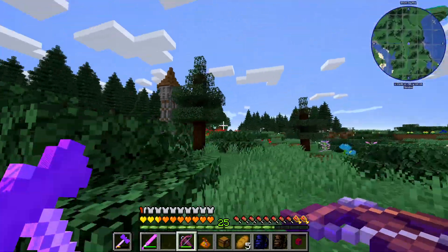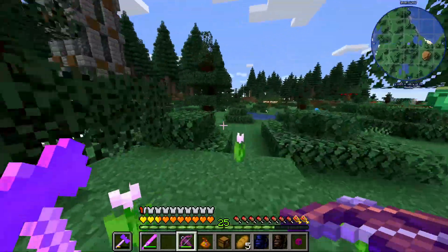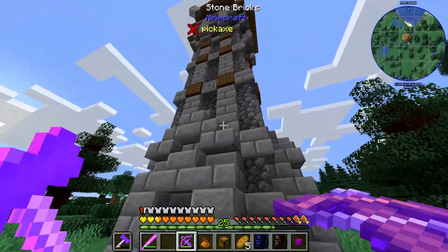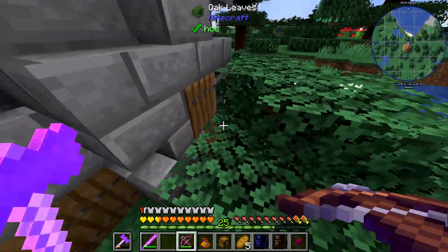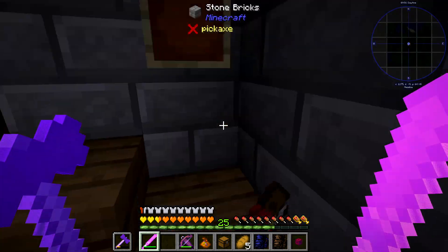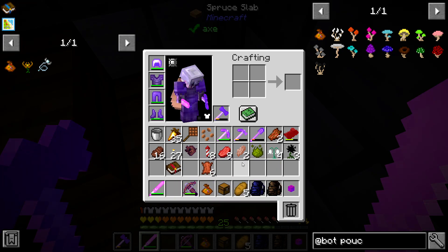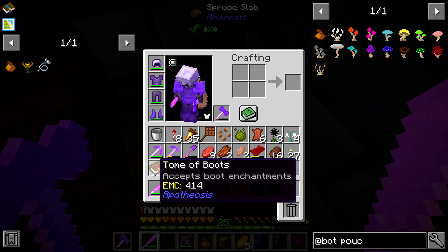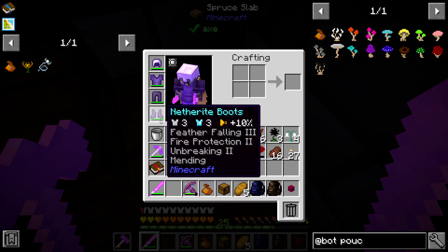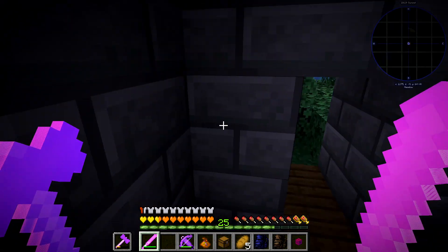I think it's time to see what it is — it looks kind of like a magic tower. We find a way in. Inside there's a Tome of Boots, which accepts boot enchantments. It's a book that can only accept enchantments for boots, so if you wanted Feather Falling this would help — you could target what you're trying to get. That's pretty sweet. There's also a Common Affix Tome.